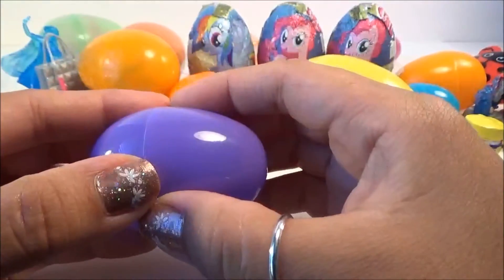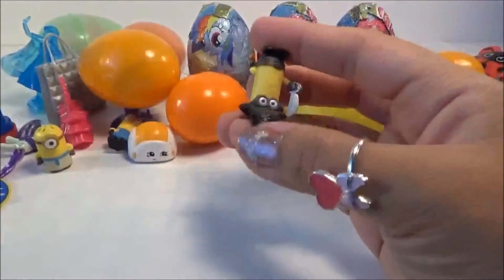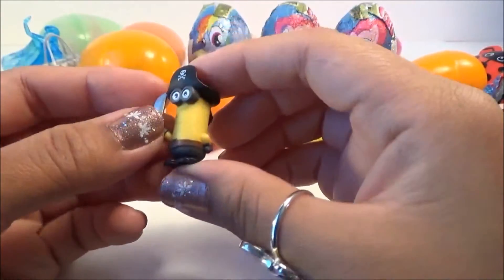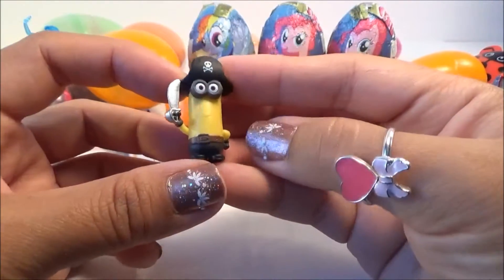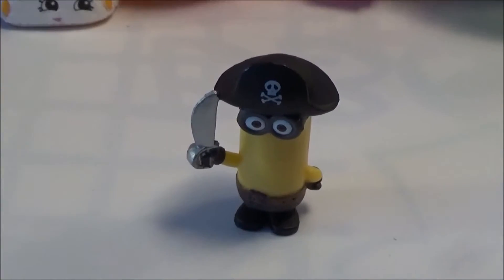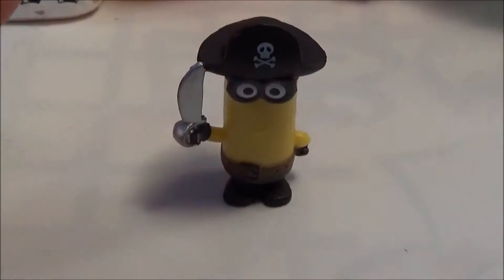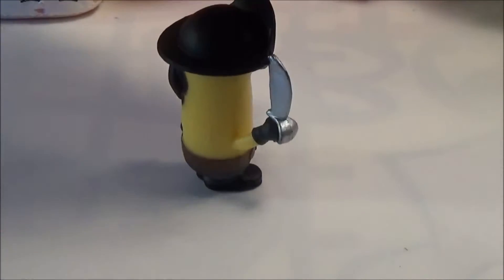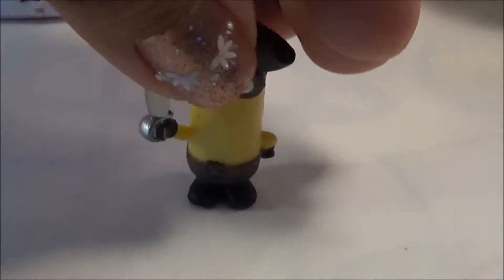Purple one — what's in here? Minion again. I got lots of Minions here, you guys. This is Eve Mottie Minion. Hey everyone, meet Eve Mottie. He's got a little something sharp in his hand — I wonder what it's gonna do. Here's the back — he's got long hair, a black hat, and brown belt and black pants.